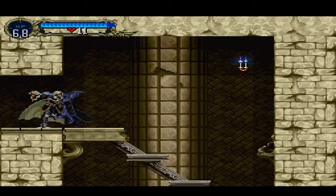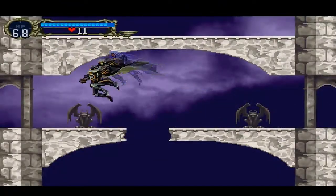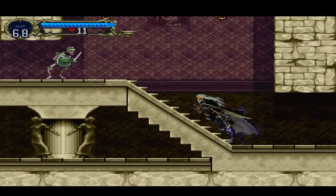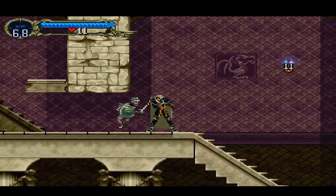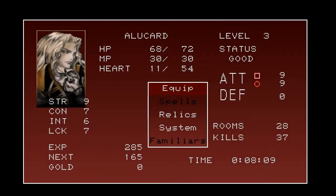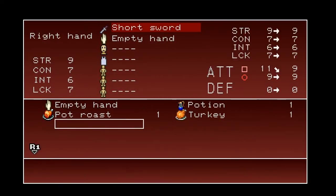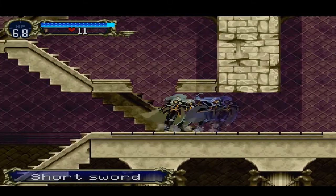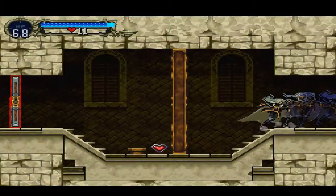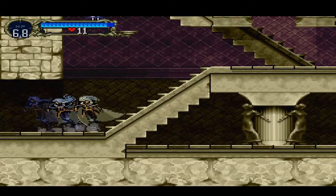There's a backdash move which you're meant to use to dodge enemy attacks, but stupidly it's also the best way of moving around in the game. So you're going to see me a lot of the time facing the opposite direction to where I'm going and just doing this stupid animation backwards all the time.